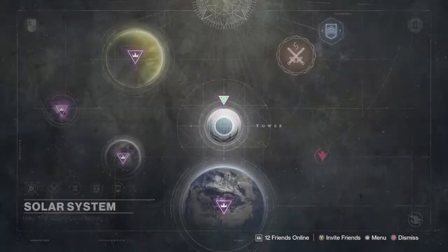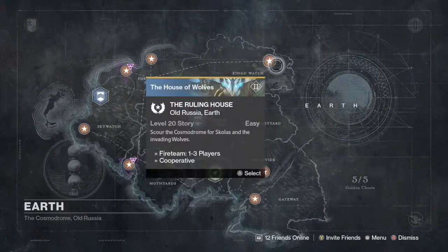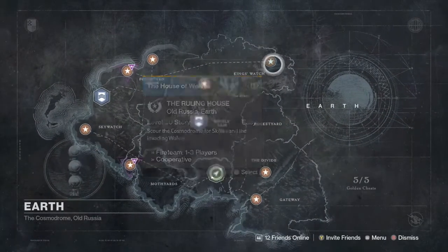Hey, what is up guys. Today me and my friend are going to be showing you how to get 4 ghosts and find 2 secret locations in Destiny. I'm just posting this before Taken King.